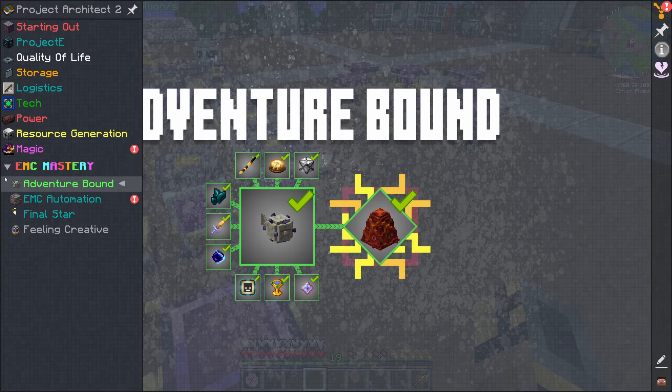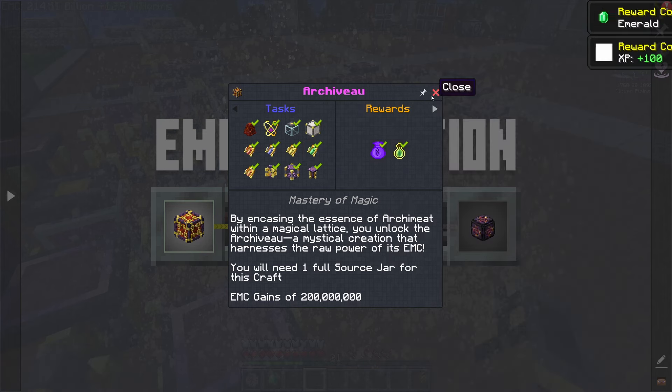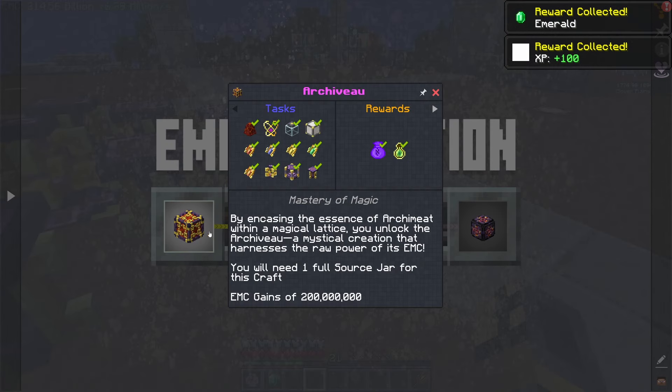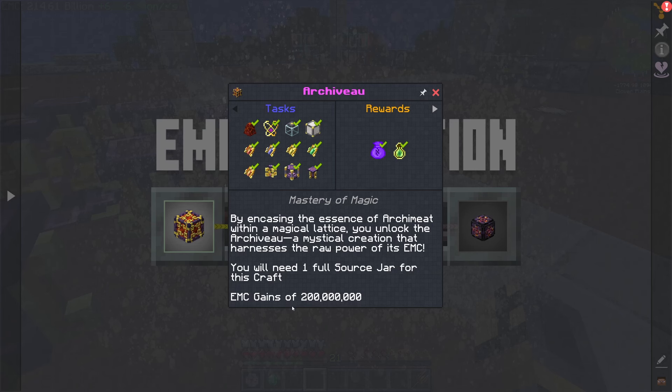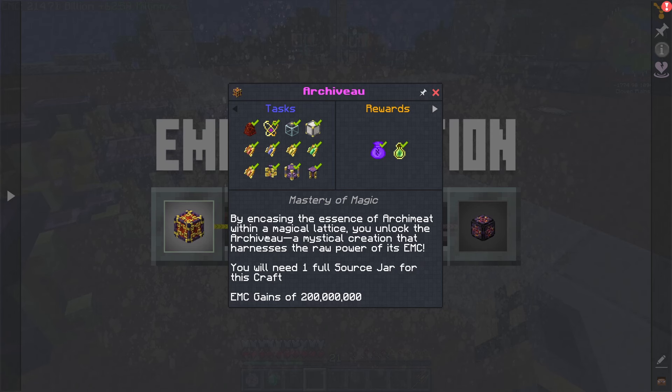And then what else do we need here? Wrong tab. It looks like we have everything - that's just all I needed to do. That gave me a couple... what was that supposed to do? EMC gains of 200 billion. I feel like I did not... you'll need one full source jar to craft. I feel like I did not get 200. Oh, it's 200 million - that's why I didn't notice. Oops.